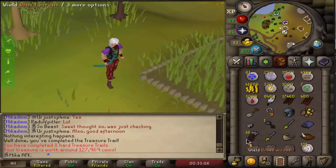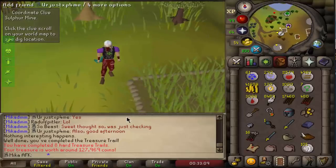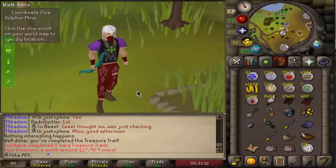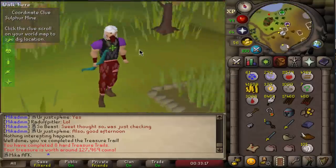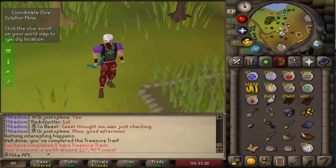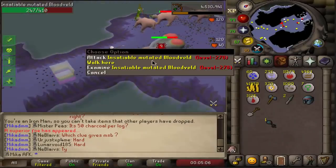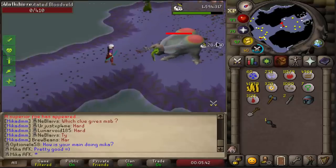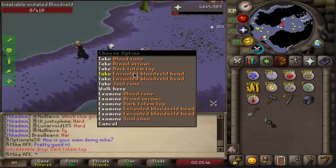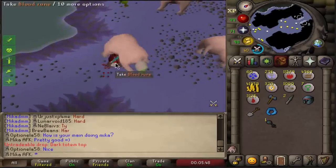Very nice. We also got a master that I don't think I'll be completing on this account because I just see BA, to be honest. But hey, we look like a champion — we have all sorts of colors! I don't want to miss a chance on that imbued heart, so let's see what we get from this insatiable bloodveld. Here we go — 20,000 experience and dark totem top. We can do Skotizo at some point, very nice.